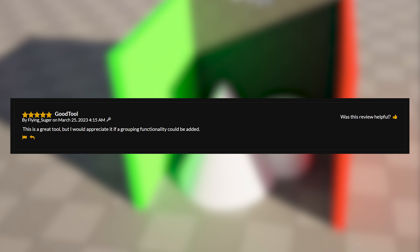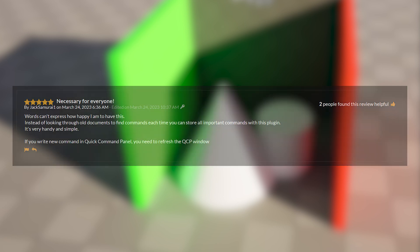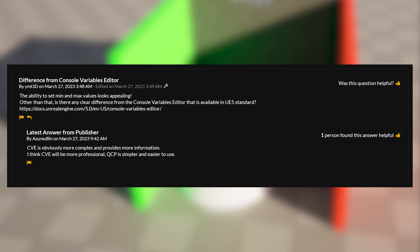There are zero blueprints in this — it's all done in C++, and there are more than five C++ classes. Once again, not a lot to say on this one either. That's kind of been a pattern throughout this video — there's not a lot to say or show on some of them, but that's just because they're simpler. You get the idea straight away, and they all look very useful. Some are kind of niche, but pretty useful for the specific things you may want.